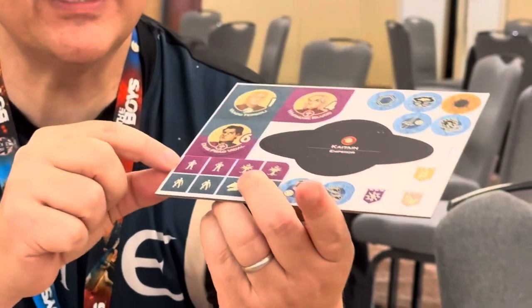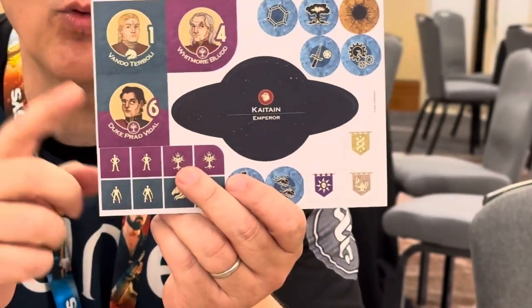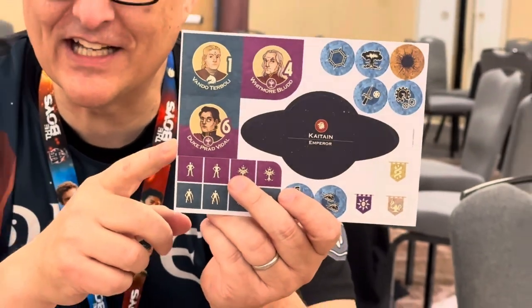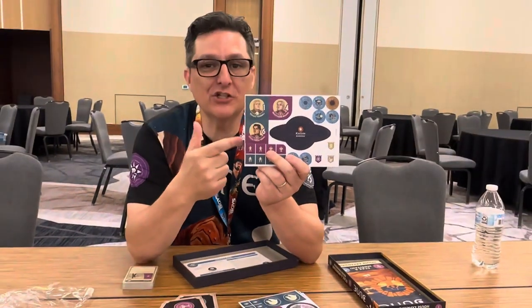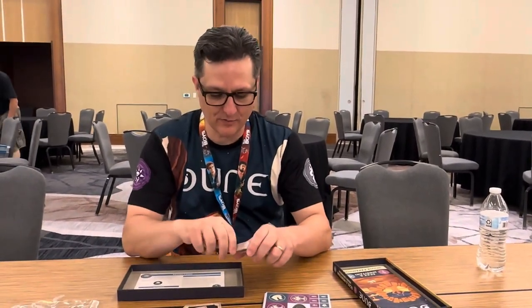Prad Vidal — as you can see, he is half Moritani, half ECAZ. This is a guy who wanted to be the head of House ECAZ, so he was in cahoots with the Moritani. Spoiler alert: he's not a good guy. Anyway, let's take a look at the cards.